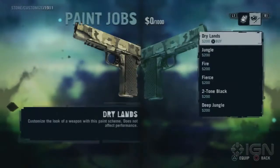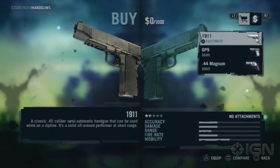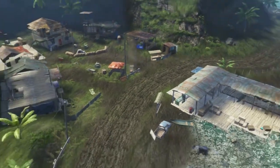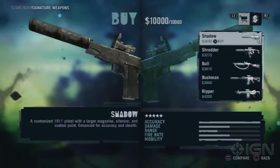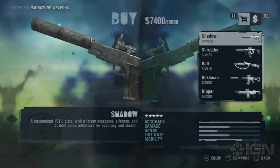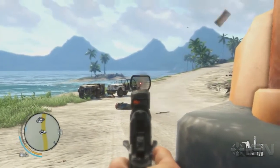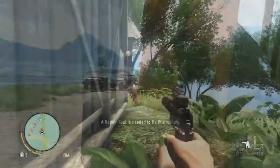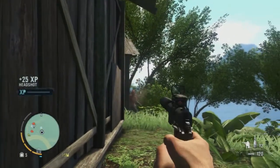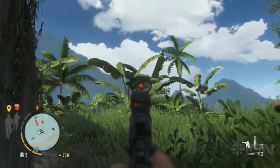The only customizable option you have is to give it a new paint job, which frankly isn't that awesome. However, if you liberate 17 of the outposts scattered around the island — that's half of them — you'll unlock the Shadow Signature Weapon. It's a 1911, but with so many extras the guys from Pimp My Ride will be jealous. The Shadow comes with an extended magazine, giving you two additional rounds per clip, a reflex sight for lining up perfect shots even from a distance, and most importantly, a silencer. The suppressed .45 will make you feel more like Sam Fisher than Jason Brody, allowing you to sneak into almost any base or outpost completely undetected.